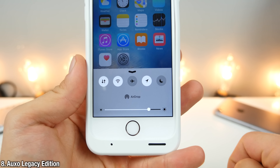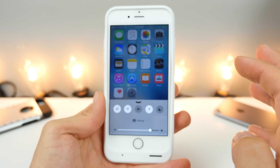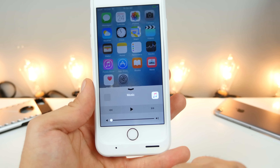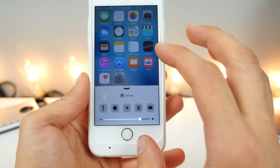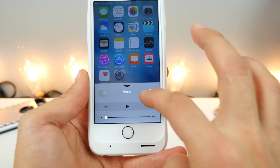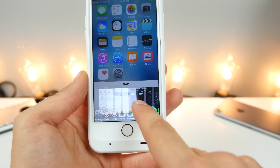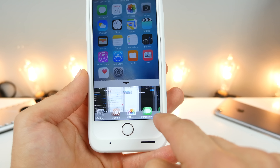Here's Auxo Legacy Edition — a really clean overhauled look for your control center. All of your controls are there, just look how clean that is. It's really compact on the bottom, and of course it has a second page. It looks a lot like the iOS 10 one, and you guys can go ahead and cram a lot of stuff into here and still have it be very, very functional. If you go all the way to the right, here is your app switcher so you can easily get into your apps right here.